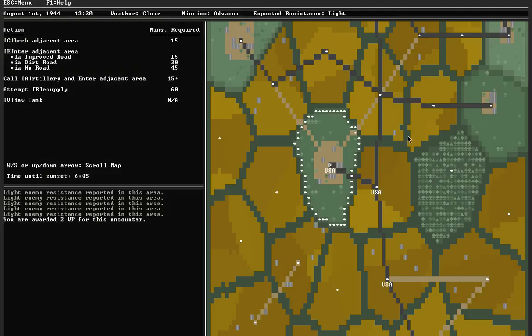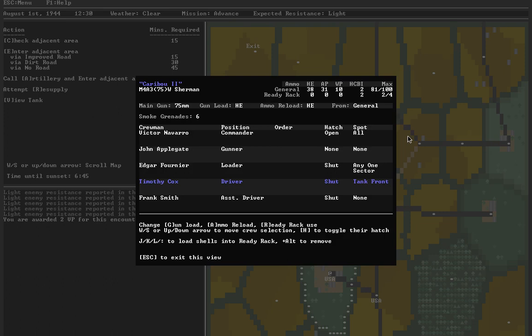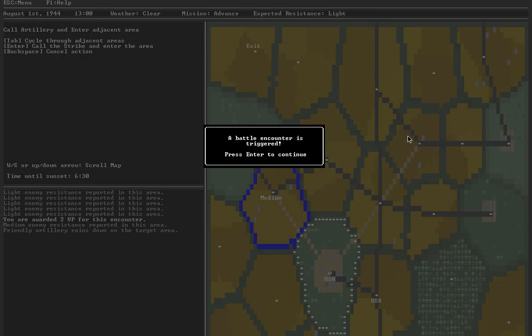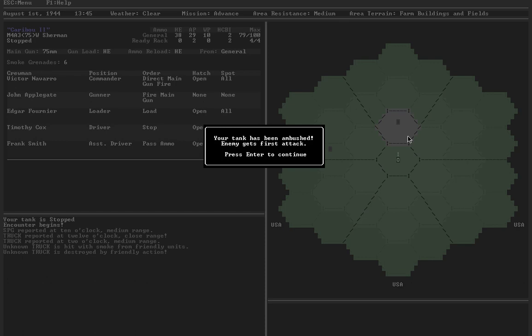Let's keep going because I'd like to get through an entire day of combat without dying in one of these videos. I used quite a bit of ammo so let's view the tank, refill the ready rack, and open up the hatches. Two AP shells — that's good. Medium resistance over here, so let's try to call in some artillery. Successful. Battle encounter: self-propelled gun and two trucks. Artillery fire — one truck smoked and destroyed, no effect on the SPG. That's not very helpful. Now it's ambushing me — luckily it just shifted position.